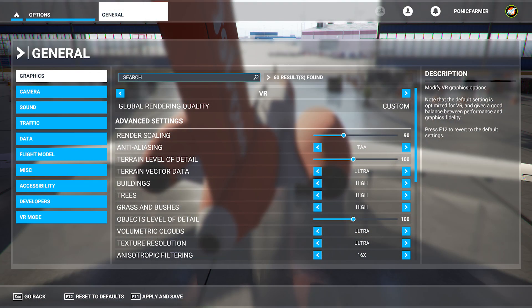You can see I've got render scaling set at 90, and I'll explain how I balance the other settings to not lose any performance. If I have that set at 100 with these settings, I still get slight stutter sometimes, which I don't want — I don't want any stuttering at all, that's my aim. But I still want good clarity. The anti-aliasing I use is TAA.